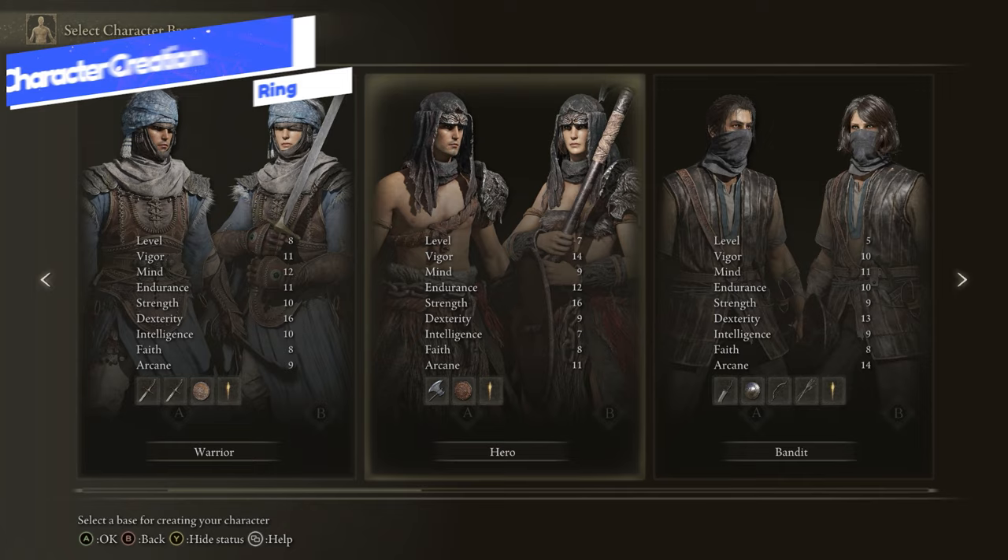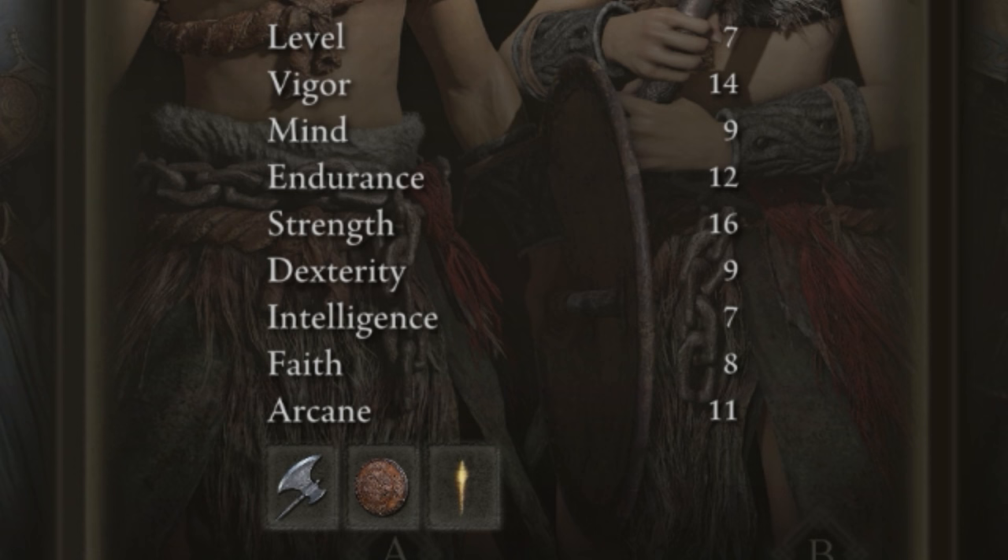For the Hero, you start at soul level 7 with the highest starting Strength, which is very important for this class, as well as an Endurance of 12 and Vigor of 14. So we have a high starting health with Vigor and pretty decent stamina and equip load with Endurance.